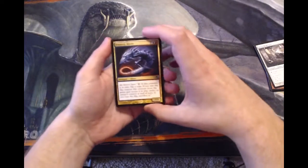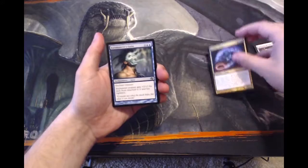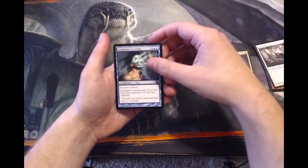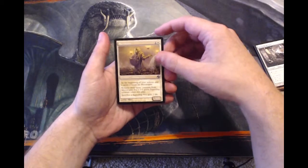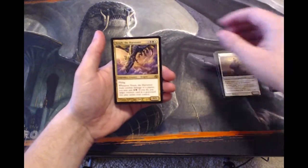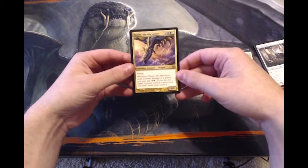Manatide — a great card. Let's go through the uncommons: Frenetic Sliver, Oromancer's Guise, Mycologist — I hope I'm saying that correctly — and our rare is Teneb the Harvester.